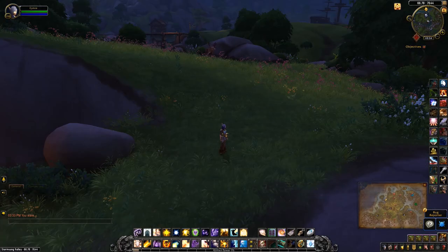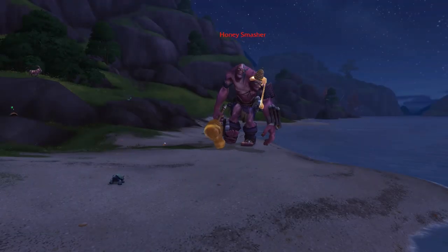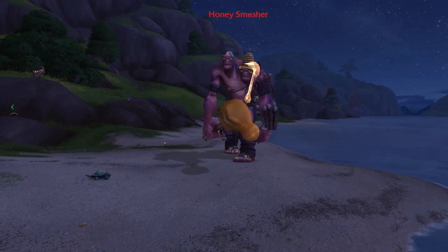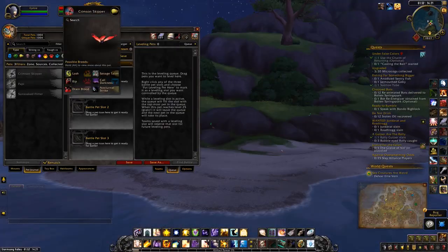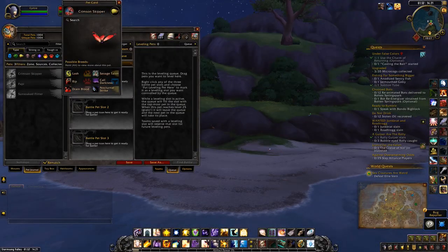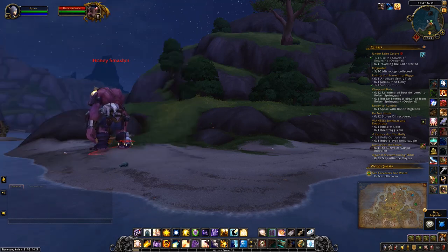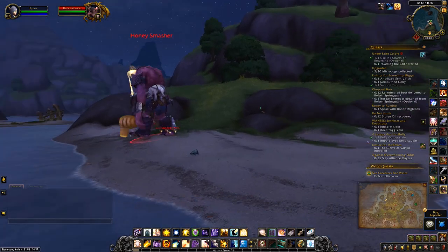For the other location, I'll show you where I am. The Honey Smasher is a boss that drops the first butterfly, the Crimson Skipper. The coordinates are 61, 14 — I'm right at the top of the map.